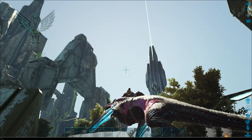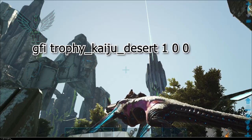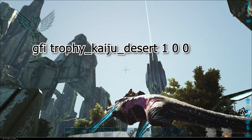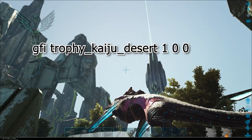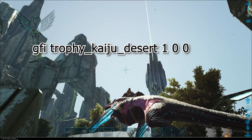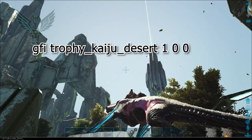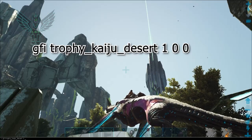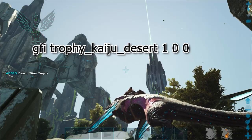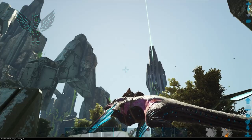So type in GFI, then trophy_kaiju — kaiju is spelled K-A-I-J-U — and then underscore, and here you type in whichever titan you want the trophy from. In this situation we're gonna type in 'desert', and then you type in 1 because that's all we need, or if you want a hundred you can put 100. And there you go, there's the desert titan trophy.